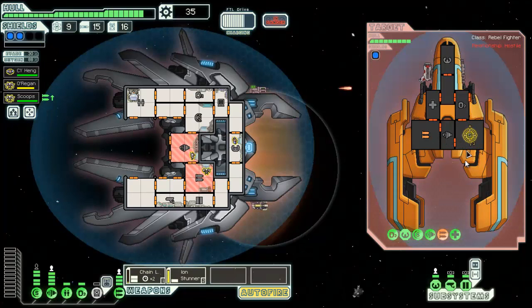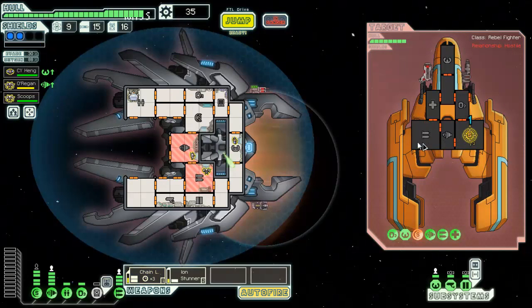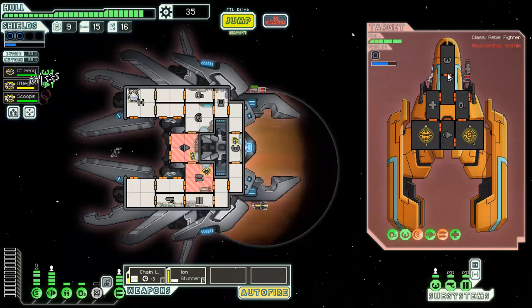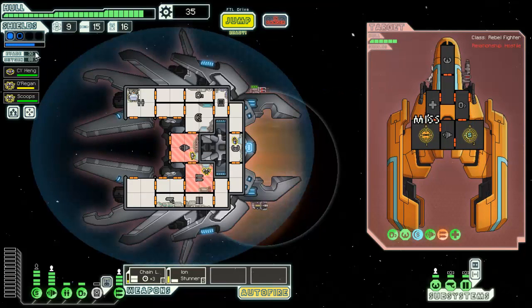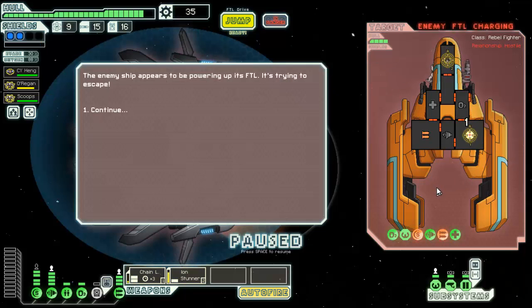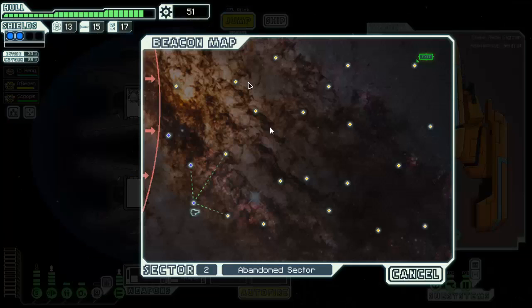Let the chain laser charge up — the biggest thing it's gonna hit is on the shield. Now I'll switch over to weapons. Total miss — he's missing a lot too, which is really nice. That 30% dodge chance is pretty sweet. Let's switch to targeting for a bit. We'll take that because I need the fuel.